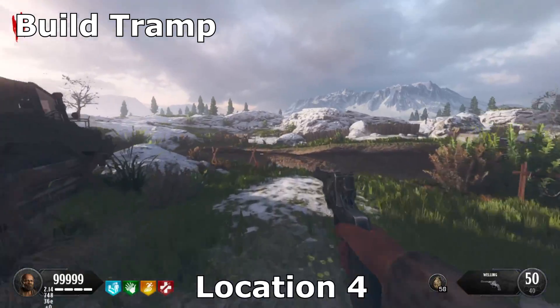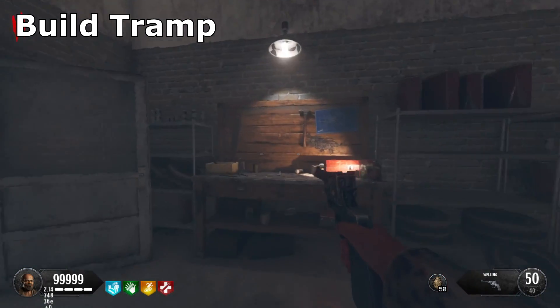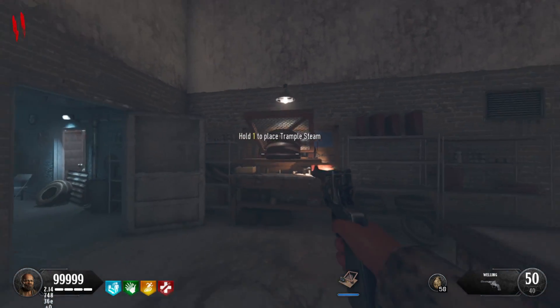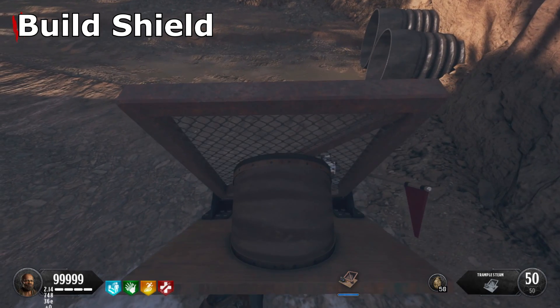The fourth and final location is going to be next to this rock right here. Now you can head back to the garage and you can build the Trample Steam. You will need this for the Easter egg. Next thing we're going to focus on is building the shield.